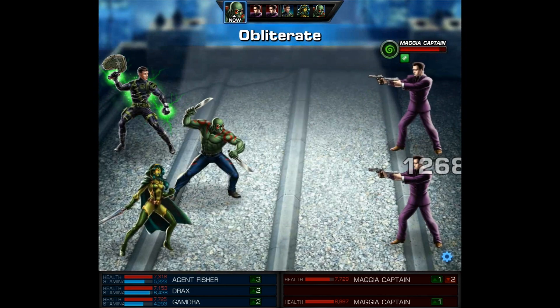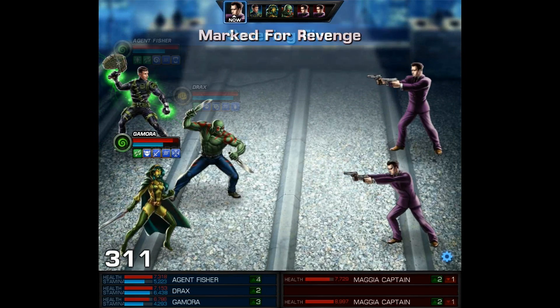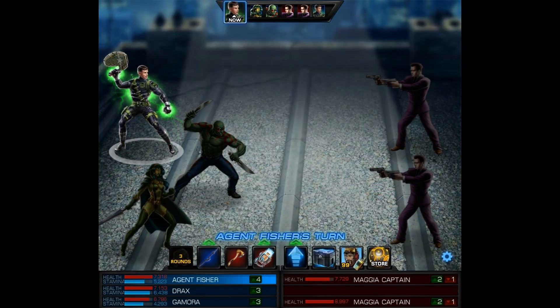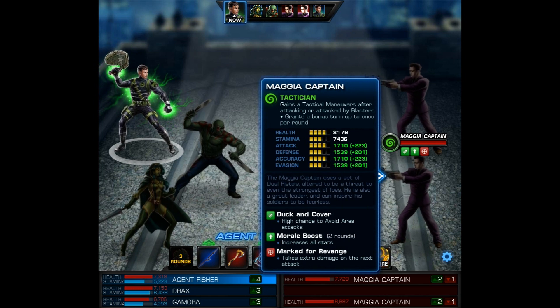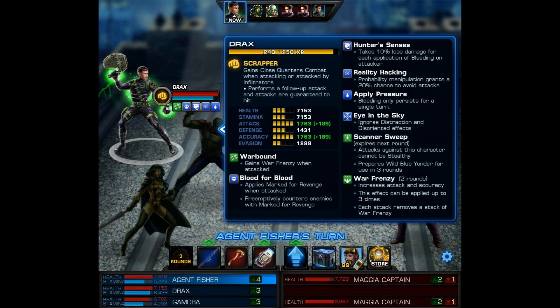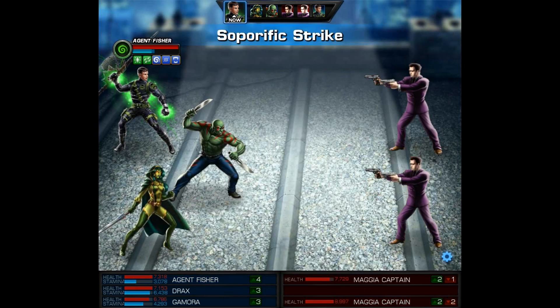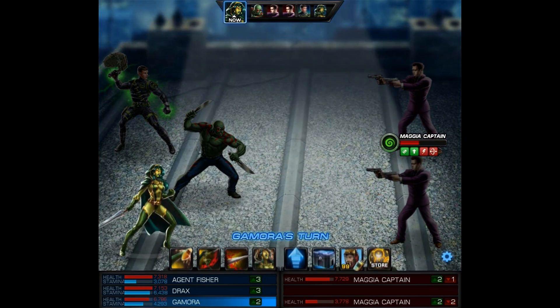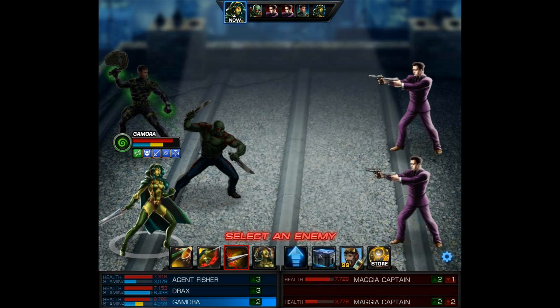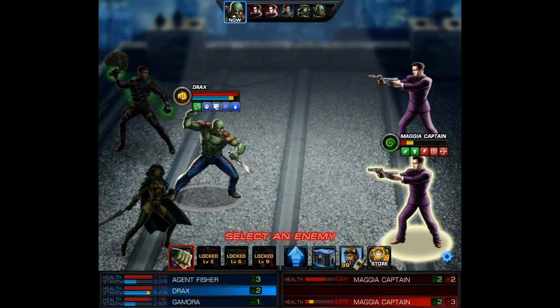Of course since Drax is only level 1, this doesn't do that much damage. Then after the enemy uses a Covering Fire, we do see Drax's passive ability Marked for Revenge. And then looking at Drax, we're going to see his passive ability called Blood for Blood. It applies Marked for Revenge when attacked and preemptively counters enemies with Marked for Revenge — that's a pretty nice passive ability. Then going with the Savage Spear again, we're hitting with the Soporific Strike. I've never seen that word before so I did look it up — the definition is 'tending to induce drowsiness or sleep.' So yeah, that makes sense.